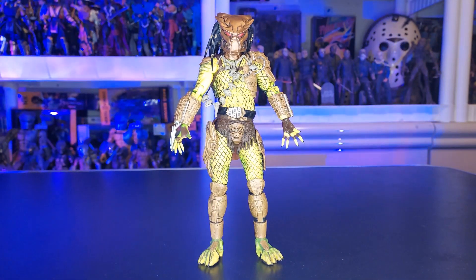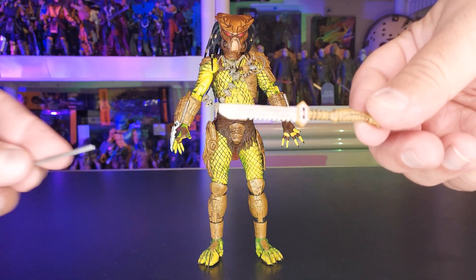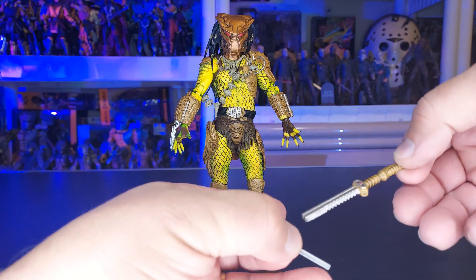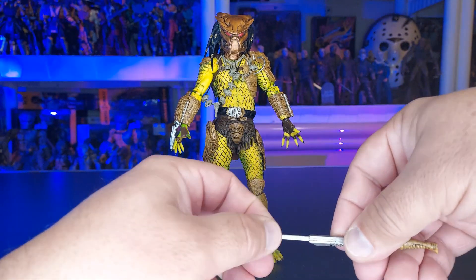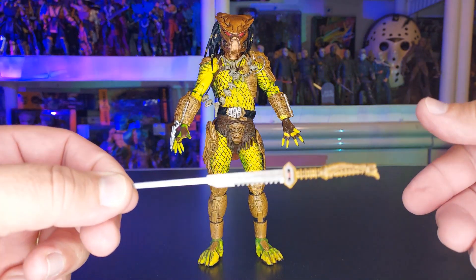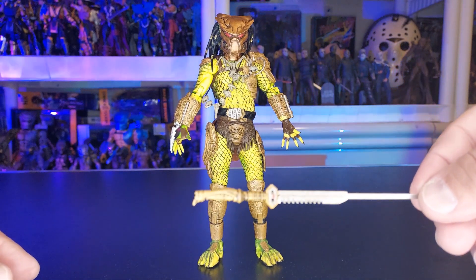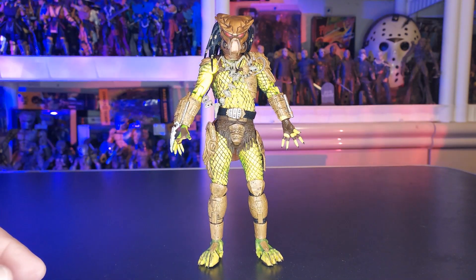He also has a sheath because he has a cool sword, and it came in two pieces. When you look in the front there, you have a hole — you just want to line it up and stick it in there. And there you have it — now he has a cool looking sword. Look at the handle on that — that is nice. I don't know if I've seen one like this. He might be the only one that has this. If not, leave it in the comments. There are so many of these Predators.